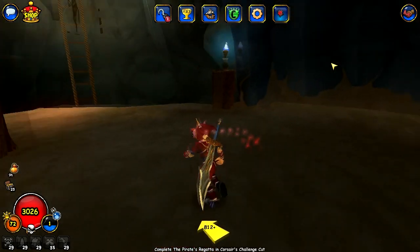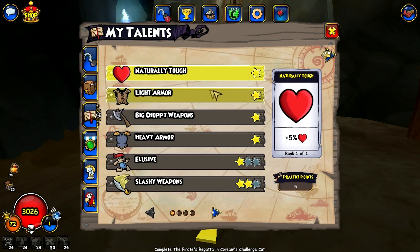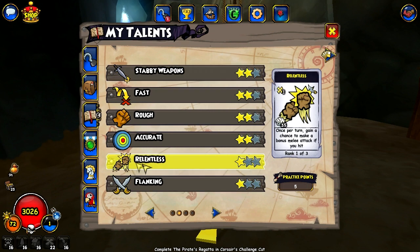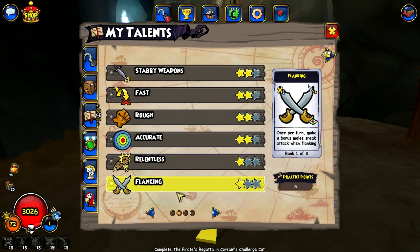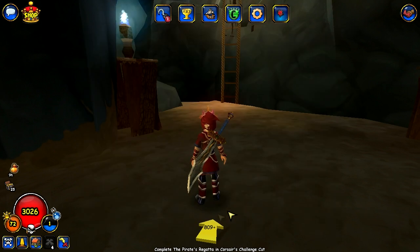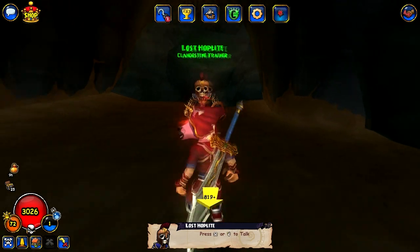Why not — let's have all of them! So what talents do we have now? Let's open up the powers. We have Relentless — that's good. We have Flanking — that's good. And we have Cheap Shot: once per turn, make a bonus melee attack if the enemy disengages. I'll probably want to save my points for the other trainer and see what we get.